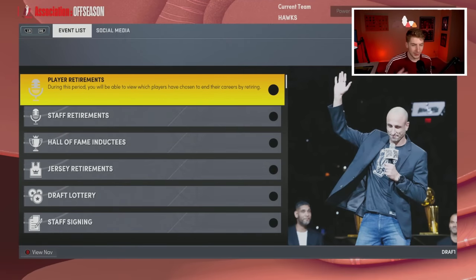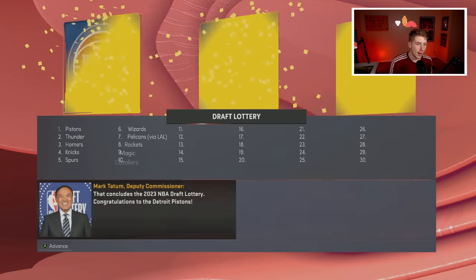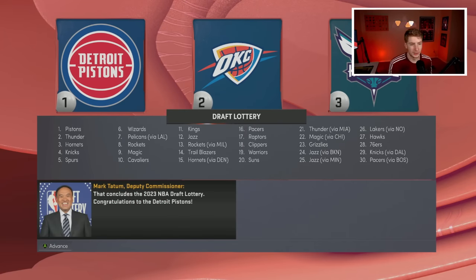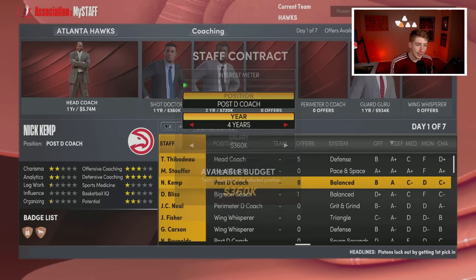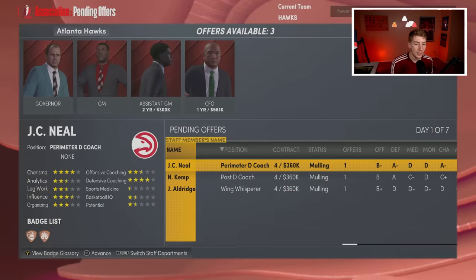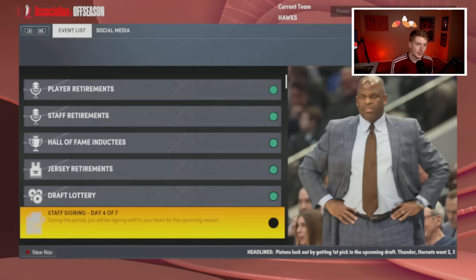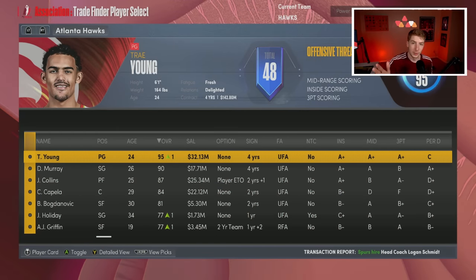My biggest offseason move is giving the keys to the starting center spot to Onyeka Okongwu, so Capella will be on the move. I'm looking to get depth pieces for Capella — I know the Hornets are always looking for a center. The Pistons get the number one pick so they're getting Victor Wembanyama, which is crazy. The Thunder have number two and will likely draft Scoot Henderson. We have the 27th pick. I also want to re-sign Deandre Hunter — he's our perimeter defender and a great starting small forward.